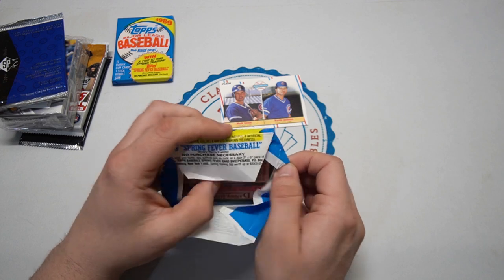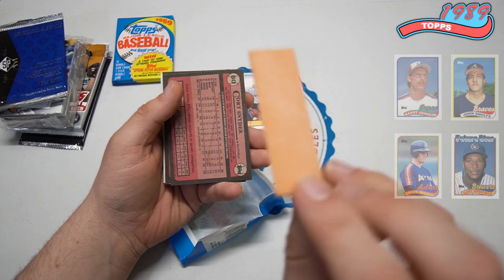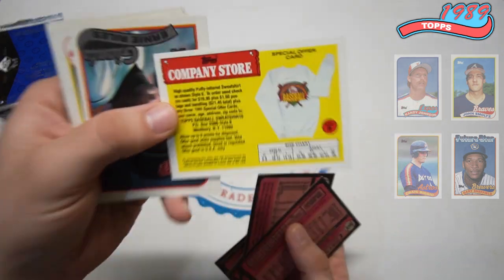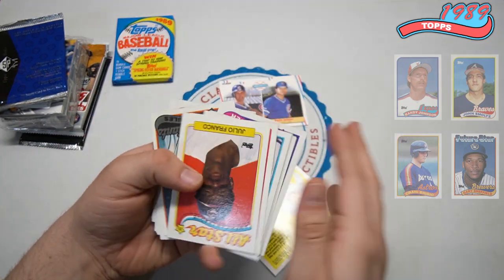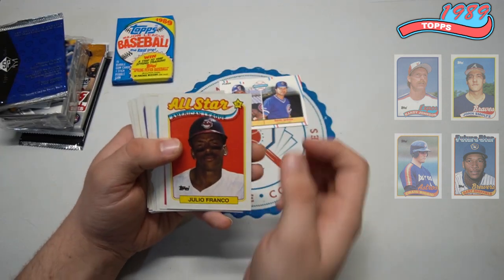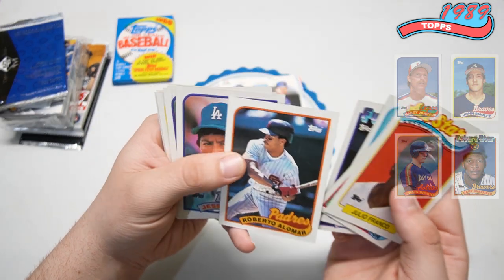Two packs of '89 Topps this time. We also haven't seen any of the special ones. This gum doesn't look too good - some are better than others. I would love to find one of those sweatshirts from the company store ad - I see the binders on eBay all the time but never a shirt or sweatshirt. Julio Franco, Steve Sax - future stars.